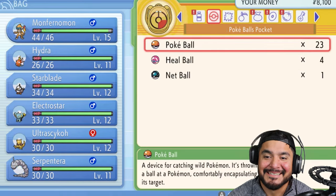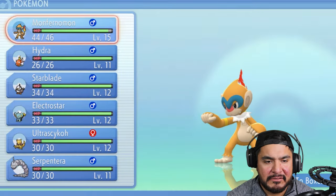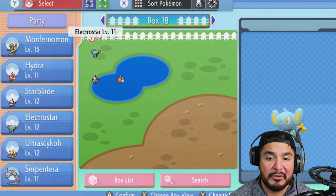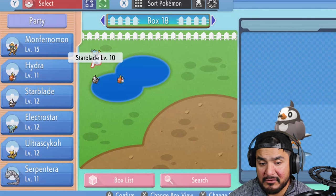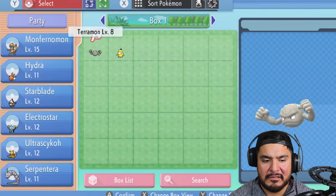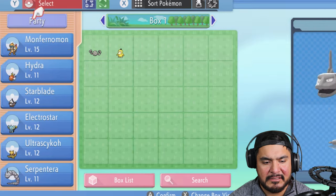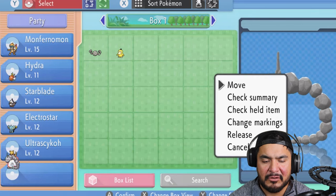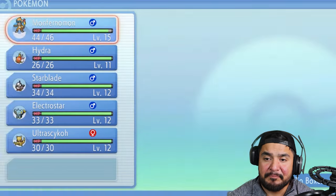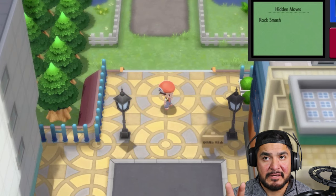It's been a while - we are now able to go into our Pokémon, press the R button, and switch out Pokémon as we want. I can see Hydra, Starblade, and Electrostar. I'm going to put Serpentera back into the PC because we don't really need it right now. Let me take a little break.